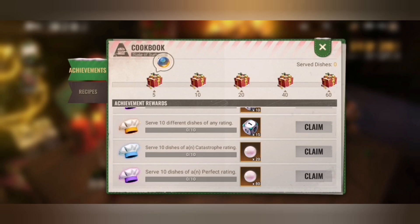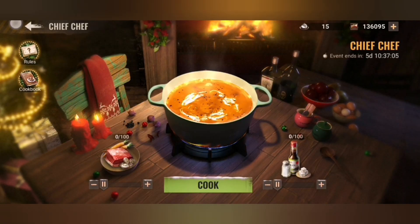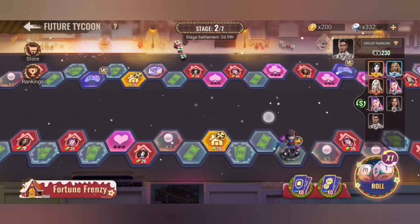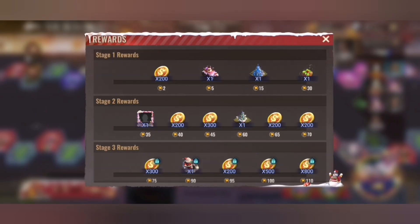We got around 30 dices from it that we use for Future Tycoon, and we have 64 fields this time, so it will require a lot more dices to complete one lap. There are seven stages and every stage runs for three days. To complete one lap with 64 fields, you need at minimum ten sixes and one five — so a minimum of eleven dices per round.